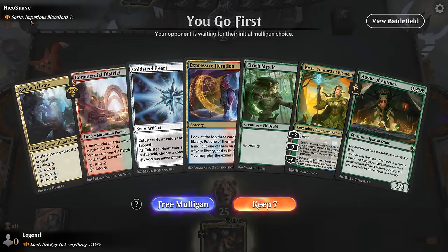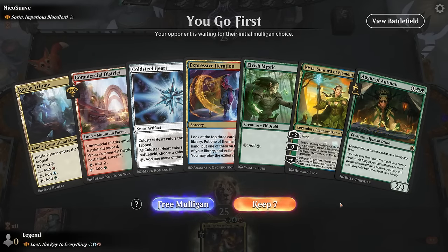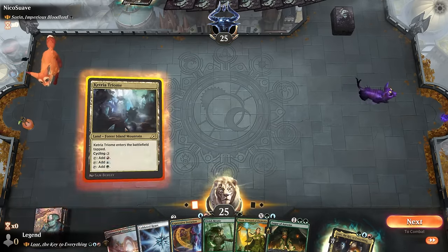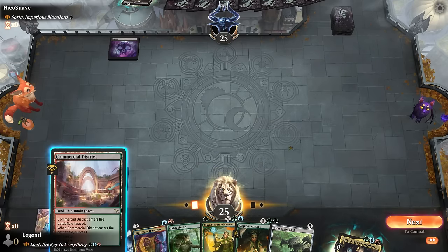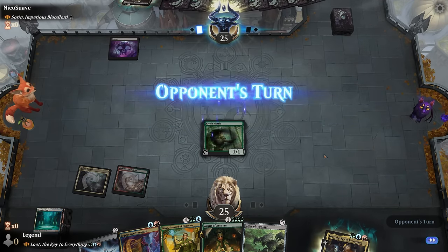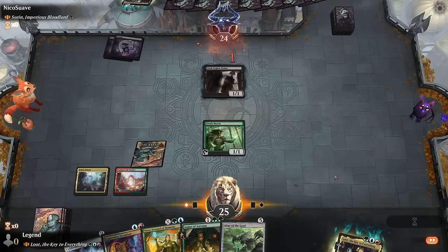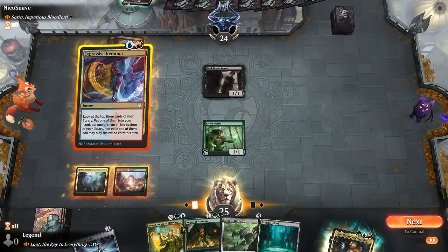We're on the play facing Sorin mono-black vampires. Our hand has some good tools, although both lands enter tapped so we can't play Mystic right away, but a turn two should still be good enough. We start with a triome, then look for additional lands, and find a Breeding Pool. We have lots of card types in hand: artifacts, a planeswalker, a creature, and even our one-off tribal card which will soon be renamed to kindred.